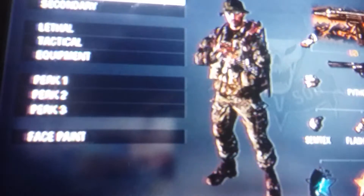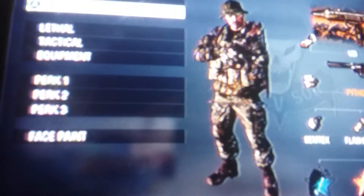Anyway, the Uzi and the Python are both really good guns. I recommend putting a grip on the Uzi, and using speed reload on the Python — otherwise you're gonna be screwed.